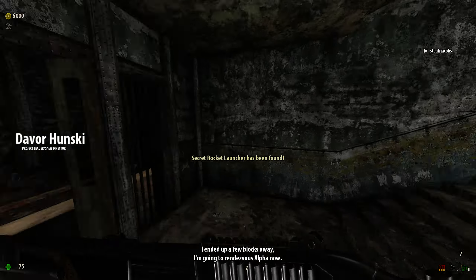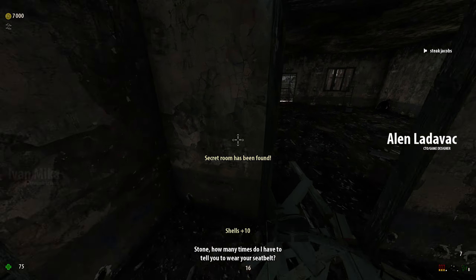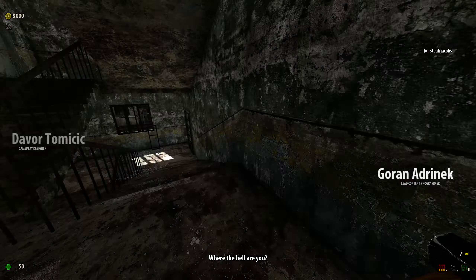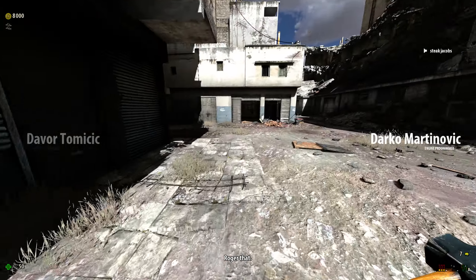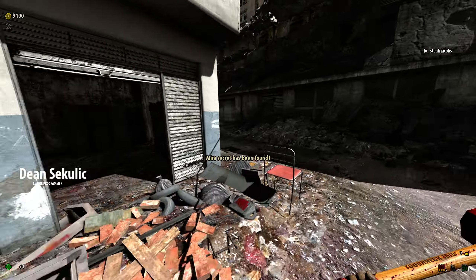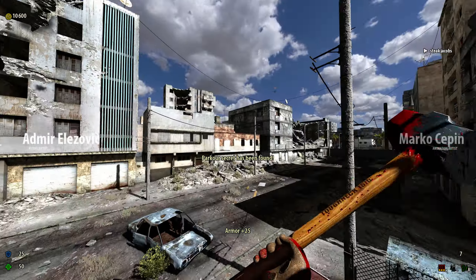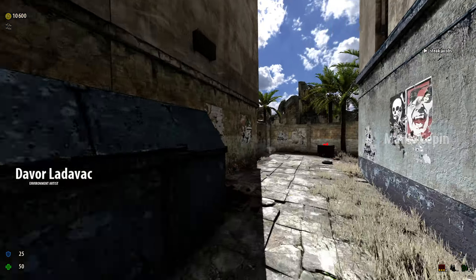Up another floor you can get some more shells for the shotgun, then we get this clear. Sam, can you please beat your fat ass through the door? I'm on my way. Roger that. Now we kill the beheaded and the Gnar. Get the armor as well. This is like the most progress I've made so far.